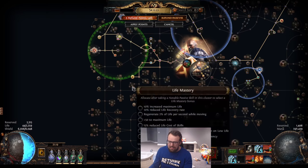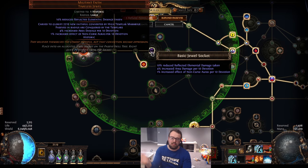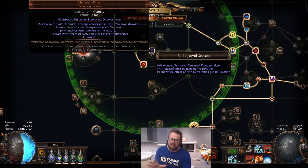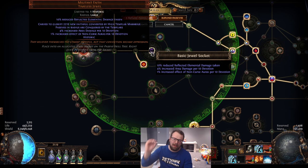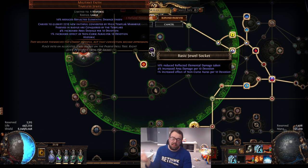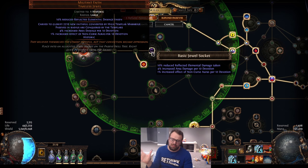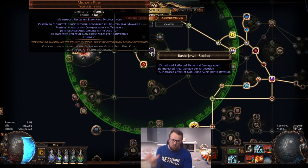Another thing I decided to do is build into Transcendence. I always love this keystone because it's one of the ways you can get to an absurd amount of tankiness — it allows your armor to mitigate elemental damage. Some of the heaviest hits in the game are elemental damage, so Transcendence is one of the things you look to for getting really tanky against elemental hits. That's what I'm working with here, stacking armor to make Transcendence strong.